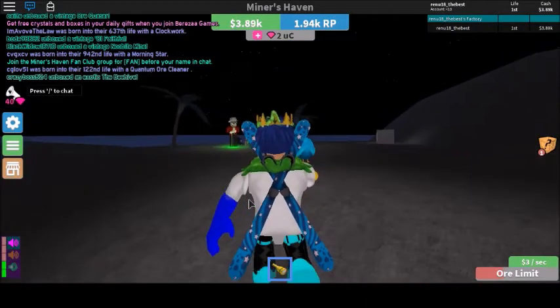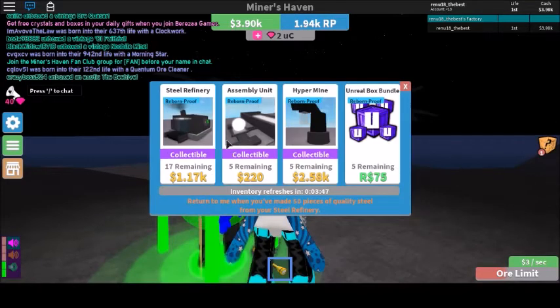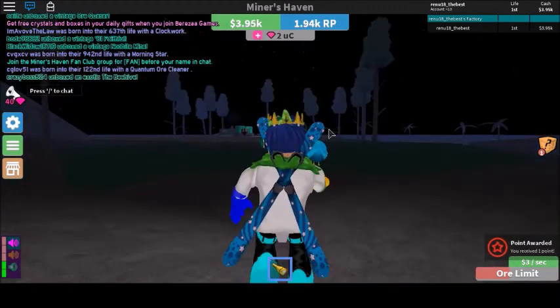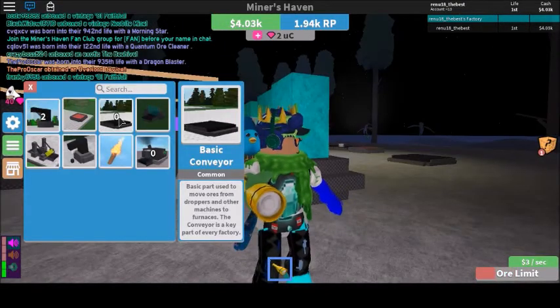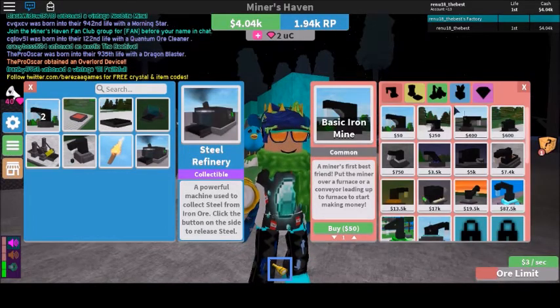First, you have to go to this guy over here that's standing here, and press him, click him, and go get the steel machinery thing over there. You can't buy two — you can only buy one of them. So use it wisely. Go buy that, and then go back to your place. Use basic conveyor belts to use the steel machinery.